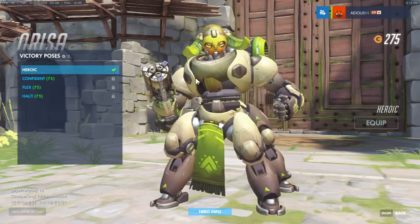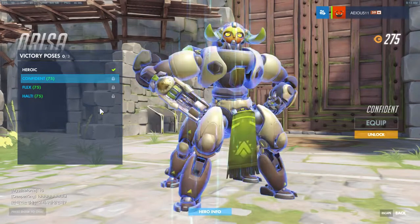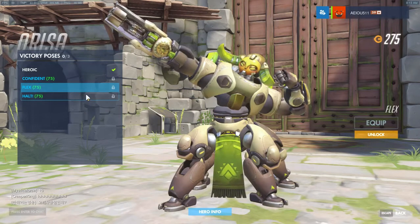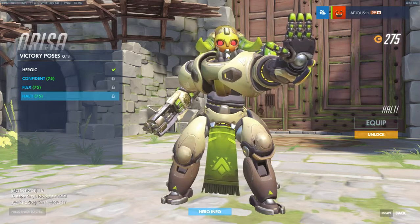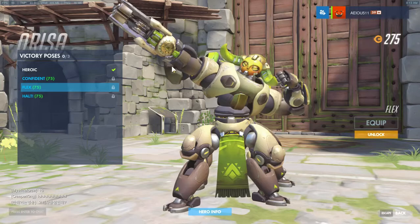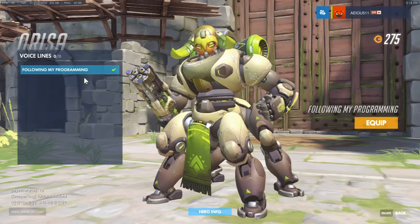Let's look at the victory poses. Heroic — kind of weird, not very heroic. Confident is okay. Then we've got Flex — this is straight out of Zarya's handbook; I actually like this one, especially for 75 gold. And Halt — that face right there is terrifying yet oddly awkward at the exact same time. I'd probably personally go for Halt just because it looks awkward enough to warrant it. If you had a bunch of Orisas doing Flex in No Limits mode, that would be pretty hilarious.